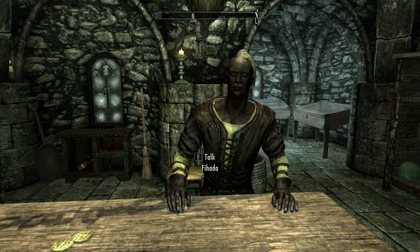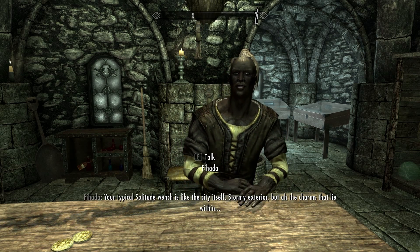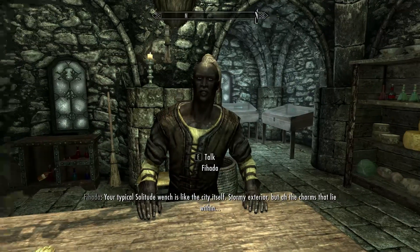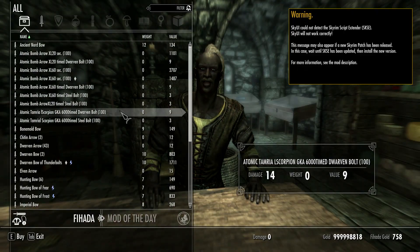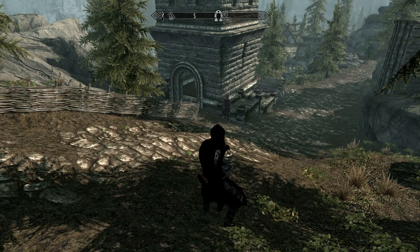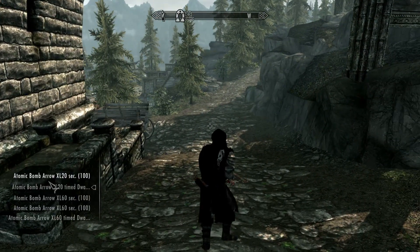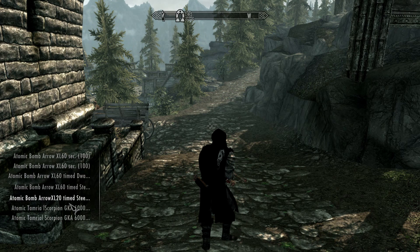Now we come to the Atomic Arrows, which does require SKSE. To get these, you're going to have to come to the Solitude Fletcher store and talk to the merchant inside, and you will see the list of Atomic Arrows. Buy a few of these because they've got different radiuses from what I've read. I think all these arrows do the same thing, just with different timers — like 20 seconds, 60 seconds, and so on.